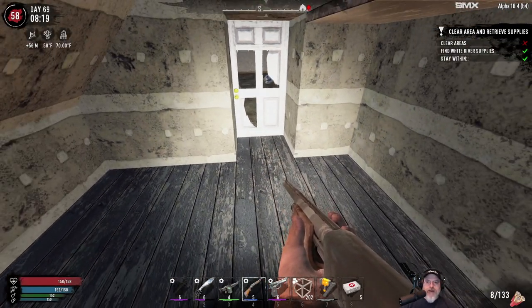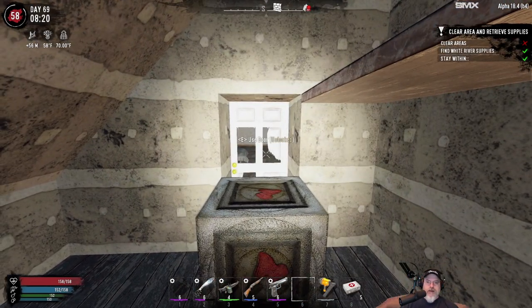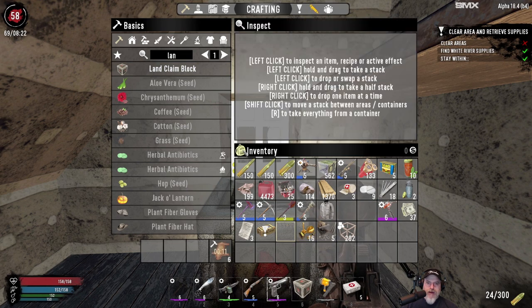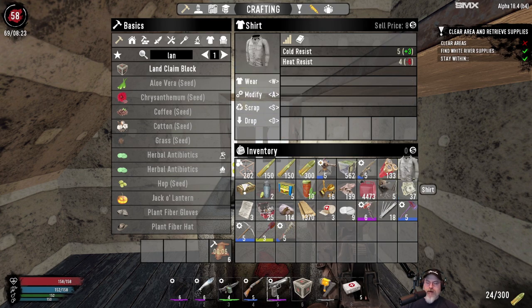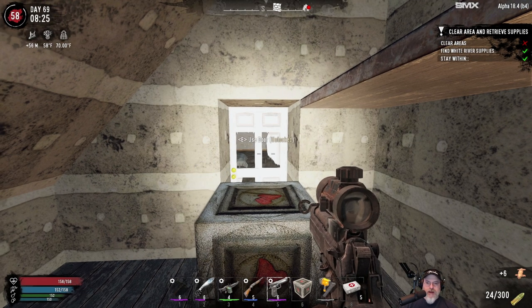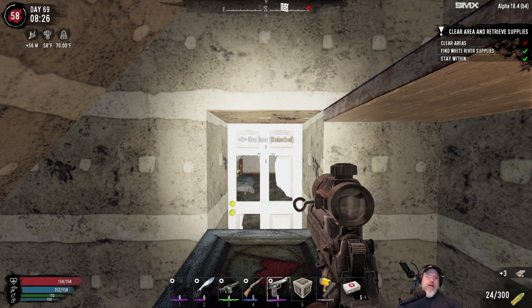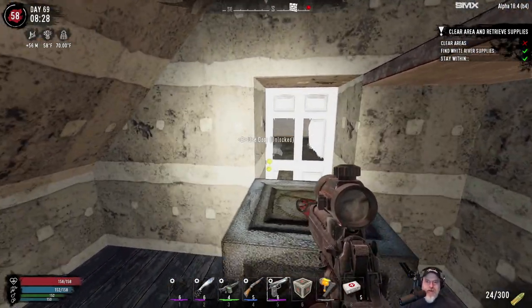We've got enough seekers in here to probably warrant a land claim. Let's just scrap that. What are we wearing? Whatever it is, it has plus three cold resist — t-shirt, yeah. We don't really need to worry about cold on this map. It does on occasion get cold in the forest biome and I've even seen it get cold in the wasteland, but it doesn't happen very often. It usually gets hot.